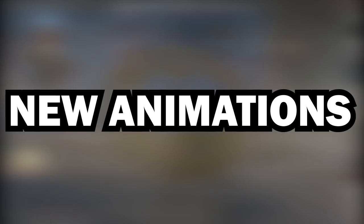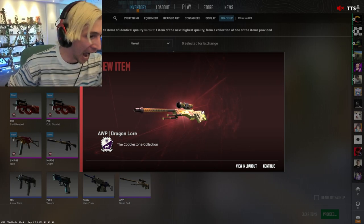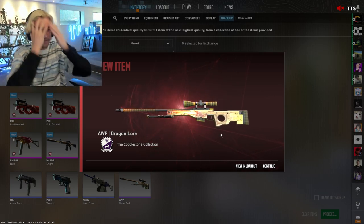New animations — this isn't based on leaks or information, just my personal opinion. I expect new case opening and trade-up animations, as they seem untouched from the CSGO version. Especially trade-ups, which currently have no animation at all.